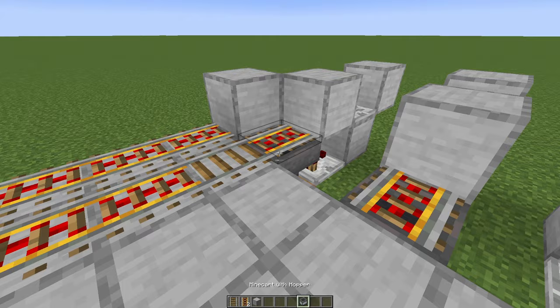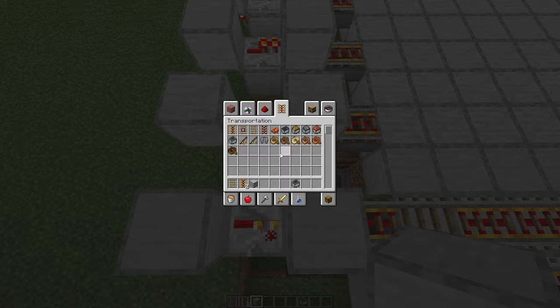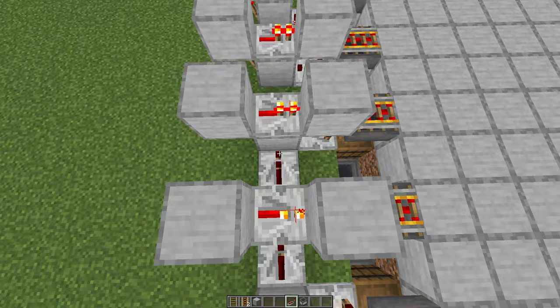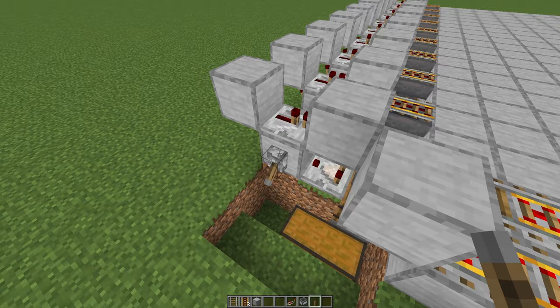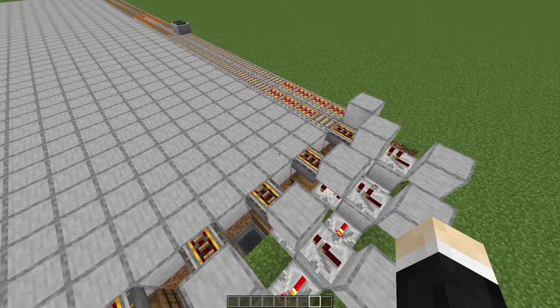Now if we take out a hopper minecart it'll go all the way back there and then go back. Let's go in here and place down some more repeaters — all the way to reach in here. Now if you take out a lever, with this we can turn all of these rails off, and once you flick it again it'll turn them on. It's as simple as that. Now do the exact same thing we just did here, nine more times.